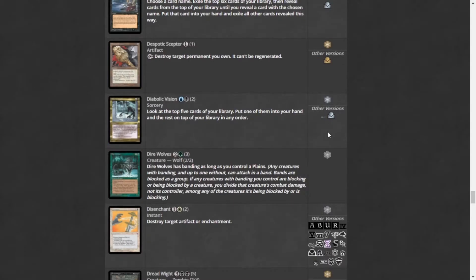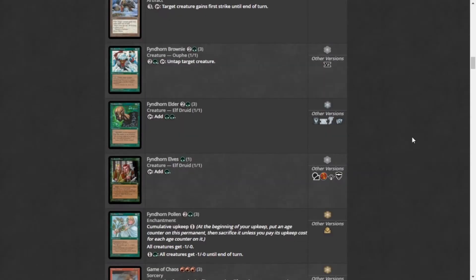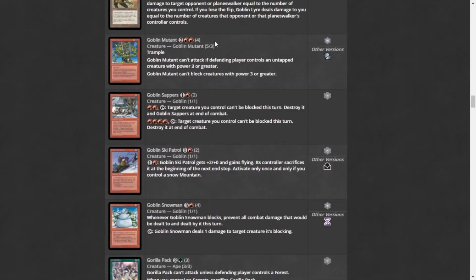Diabolic Vision is really cool — two mana, look at five cards, put one into your hand and the rest on the bottom of your library in any order. Fire Covenant joins the brigade of Ice Age staples in cEDH: three mana, pay X life to deal X damage divided as you choose among any number of target creatures. We also have Fyndhorn Elves, which is a functional reprint of Llanowar Elves.